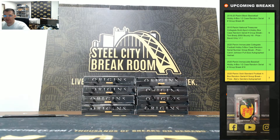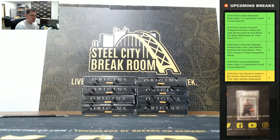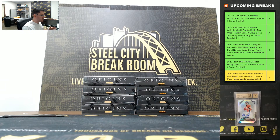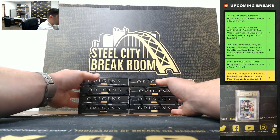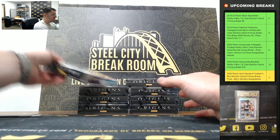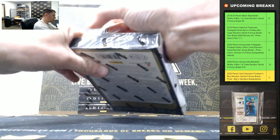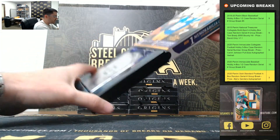All righty, good luck you guys. Seven cards per box — there's five hits: like two base or one base one rookie, and then five hits per box. Good luck everyone in Origins. I'll have more of these up for tomorrow night. Sunday night we've got football, we'll be busy.